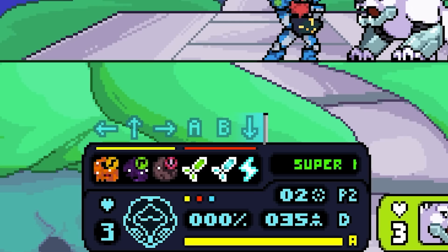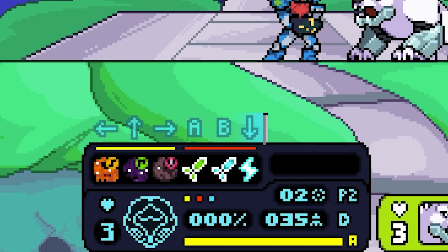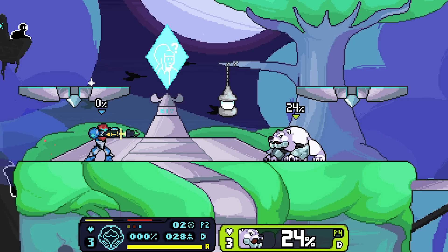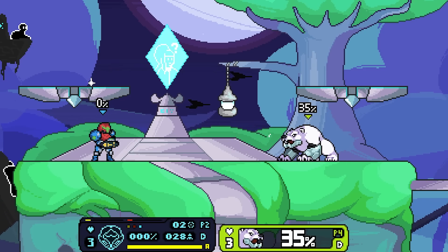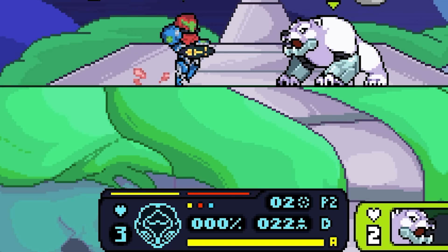I think A is super missiles, B is ice missiles, and down is flash shift. Let's try super missiles first. They are a different color and seem to do a bit more knockback — less damage, more knockback I believe.